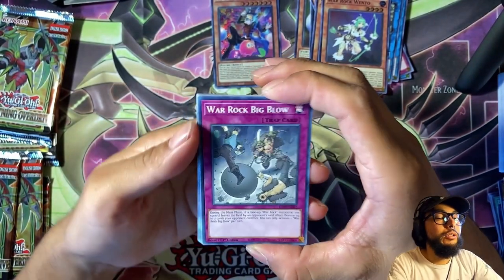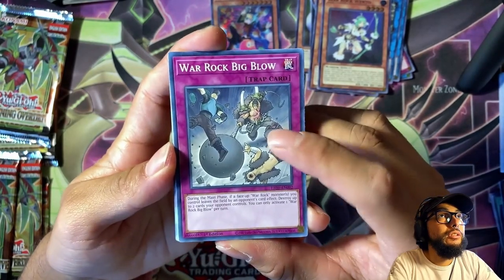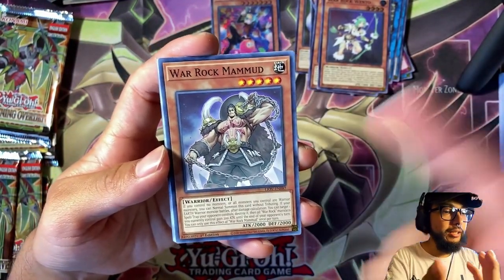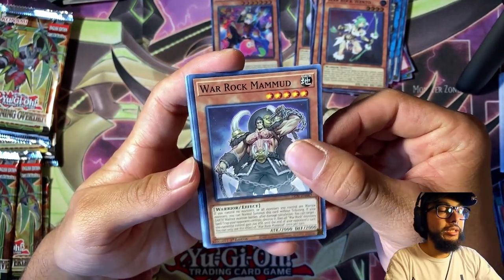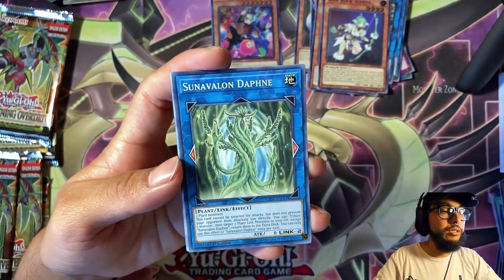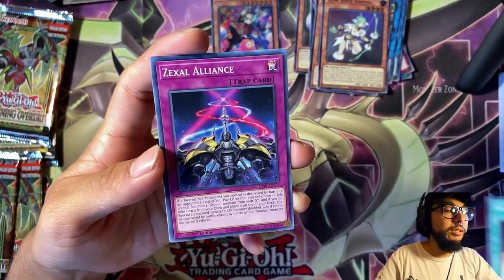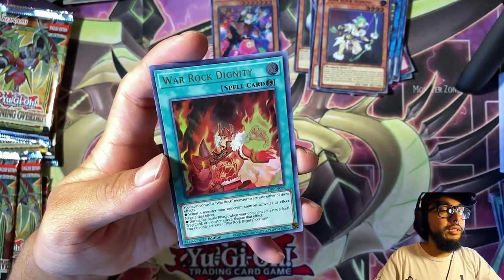War Rock Big Blow — this is why I thought War Rock was going to be all big dudes, because that's all I've been seeing. Ancha again — he keeps popping up. War Rock Mahmoud — he's the boy, he's the guy of the deck. Amaze Attraction Rapid Racing, Sun Avalon Daphne, Dark Eye Nightmare, Bujin Candescence, Zexal Alliance, and last one: War Rock Dignity. More dudes — this guy looks sick.